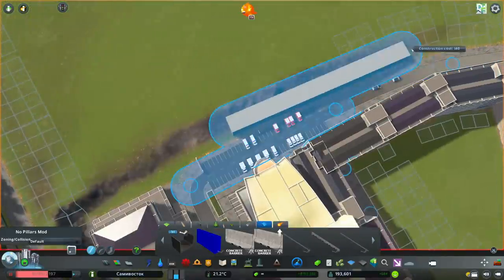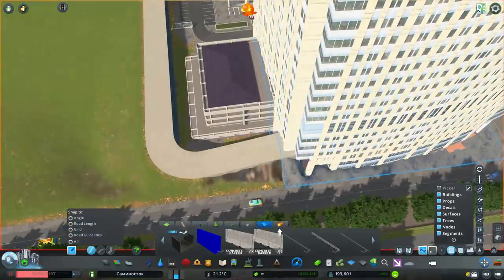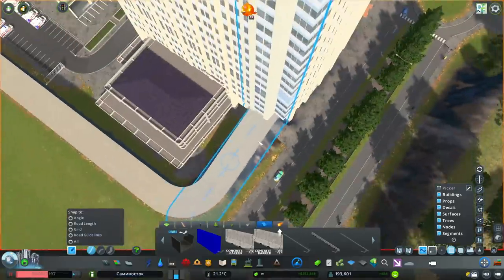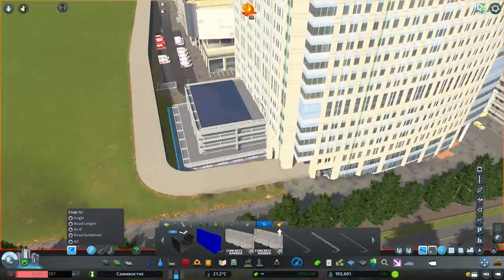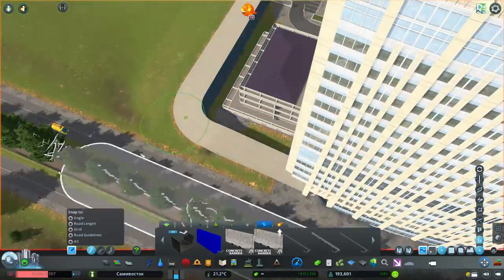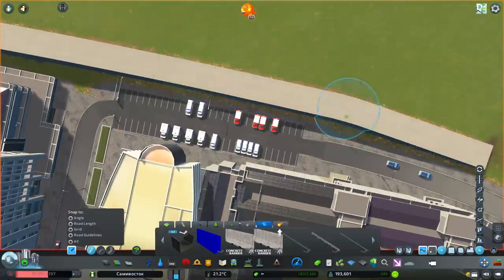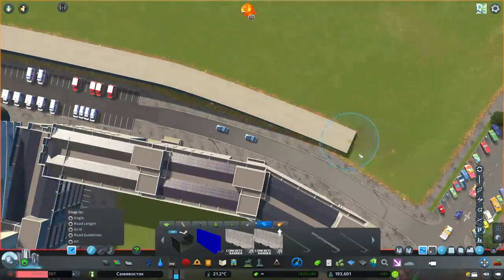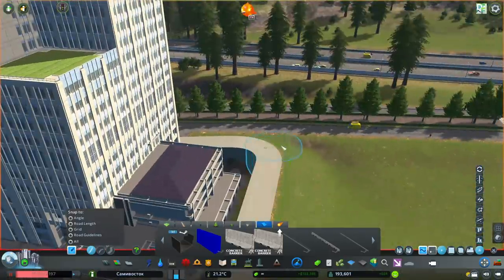There's going to be another seawall here just to help define the area. I actually like how it looks with the seawall because it makes it its own little bubble — everything is a little bit lower down, so ordinary people can't just easily wander in. They have to actually walk down the walkways or down the roads.